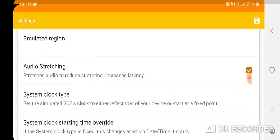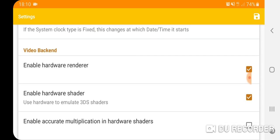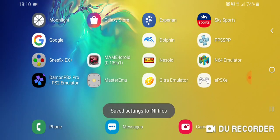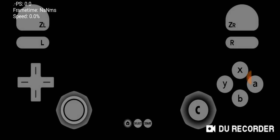Now I'm just going to go into the settings for a second. I have got — well, I've got that on, sorry. Let's try it again. I've got 'enable hard brush shader' on, and we'll turn that off and just see if we get any better FPS. Some games do work a little bit better with it off.